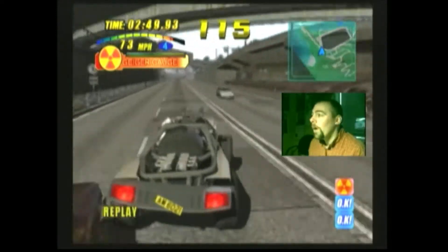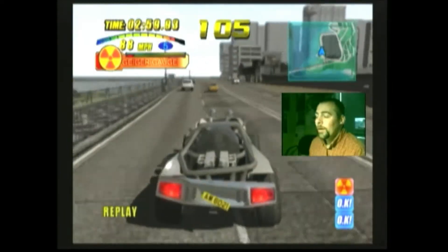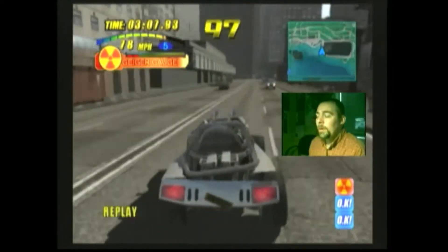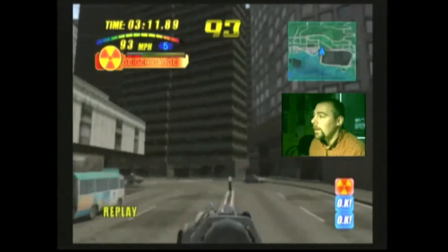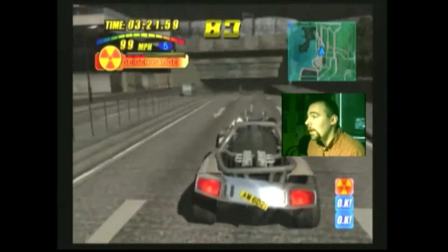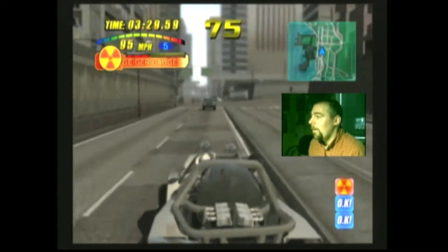We're going to go all the way on this road straight. It's going to take us right to the entrance way to the very last drop-off point. It's going to be tight — plenty of time — but the Geiger gauge is really what you got to watch for. You got to weave in and out of traffic, try not to crash. Now we're going to go back through the tunnel, the same tunnel that we came through to get to the second drop-off point.